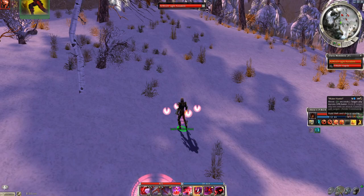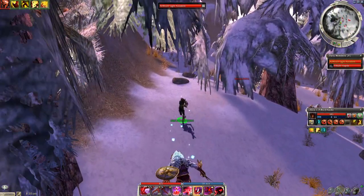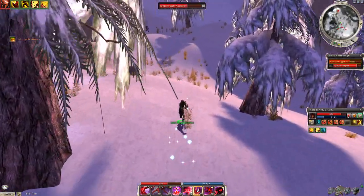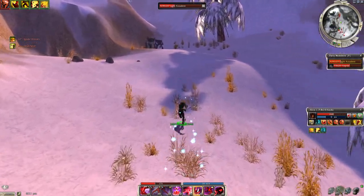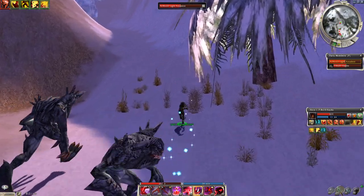Depending on how lucky you are with the spawn, there's this Tengu group that could be in your way, like it is here. So I'm just going to use the speed boost hero to run through it, and basically just use the hero as fodder for them to attack while you run away, because they will follow you a pretty good distance if you don't flag the hero back.